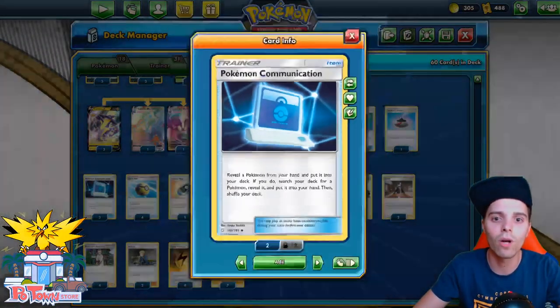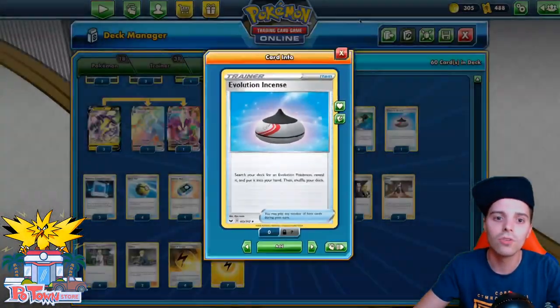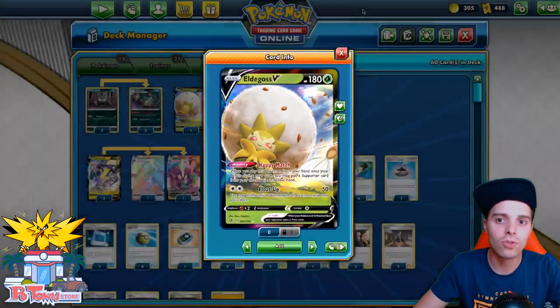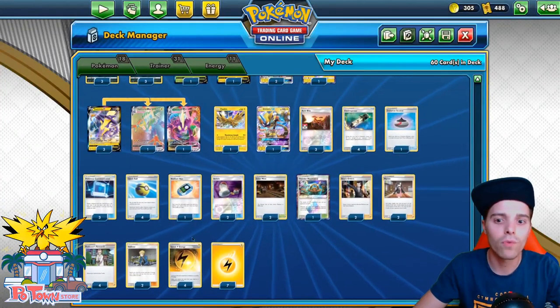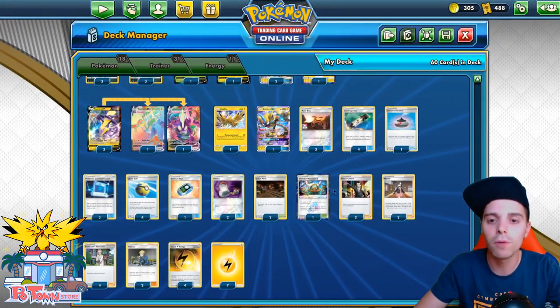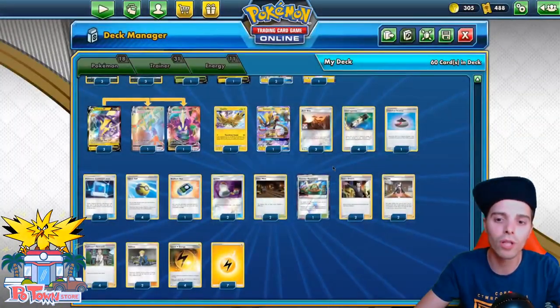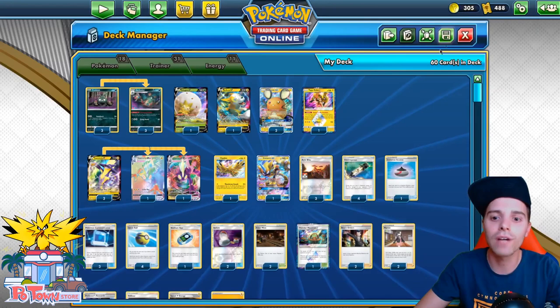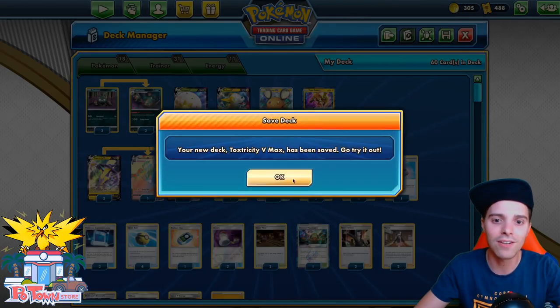There's Communications in here and one copy of Evolution Incense to find either Garbodor or Toxtricity VMAX. You might wonder why Eldegoss is in here — that's to gain back one Supporter. If one of these Supporters is in the discard pile, think about Marnie or Voltner, we can reuse it — but more importantly, Boss's Orders. We're only running two copies. In the late game, we have access with Communication and Quick Ball to find Boss's Orders, so we're going to see how this deck fares.